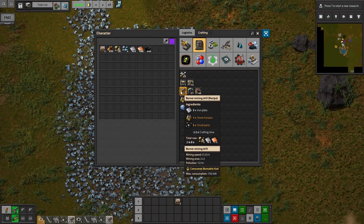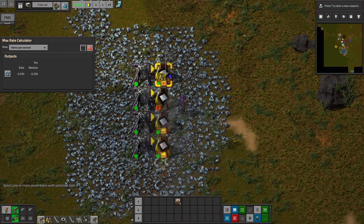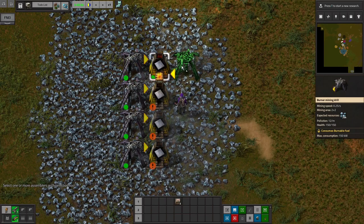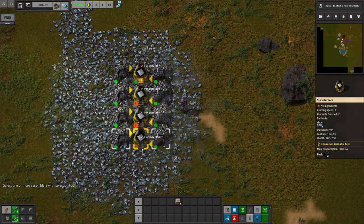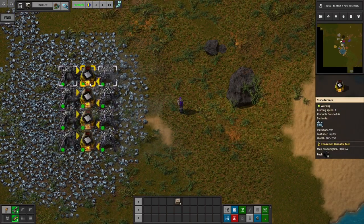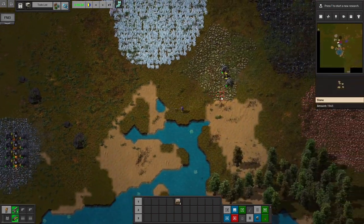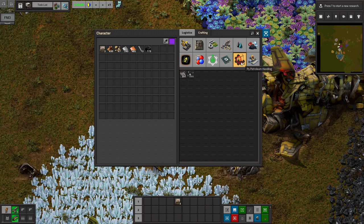We need more burner mining drills, because the speed here is 15 per minute, and we need 0.8. We could handle up to three drills per furnace, but we'll just do two for the sake of an easier design. We'll fill these with coal. All together, we're not even getting close to one plate per second from that. We'll need to get copper going soon, because copper is used for small parts, and small parts are used in pretty much everything.